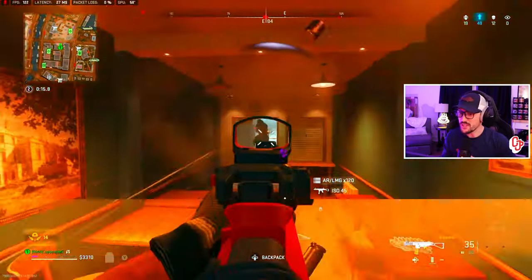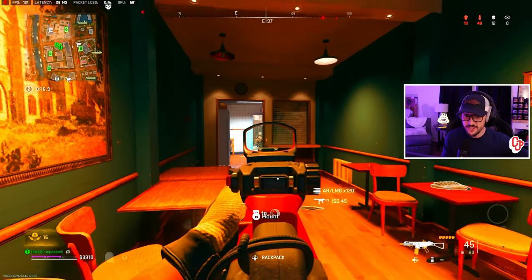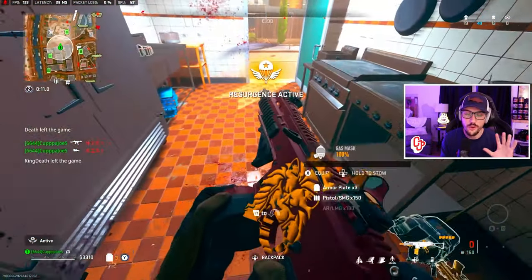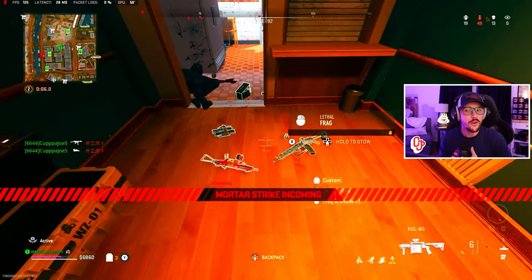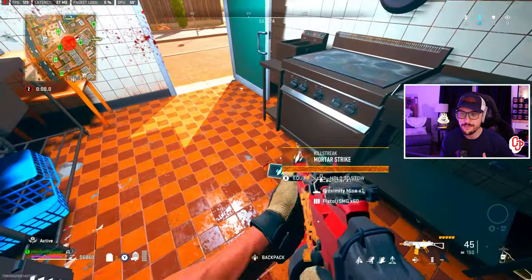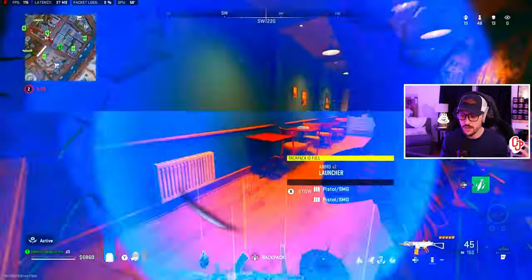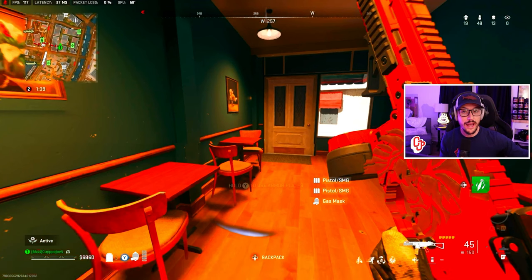Our resurgence timer was not active, so if I die right here this is game over — no 45-kill game. We're able to kill him right there. I'm going to go ahead and grab the gas mask, grab my Lachman 556, and grab our perk package. I actually got a really good perk package — double time, resupply, and quick fix. I really like quick fix a lot.